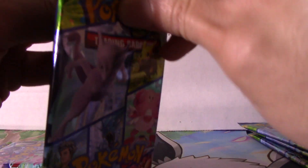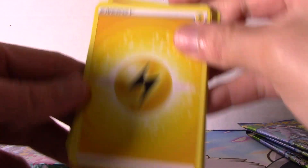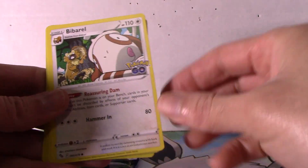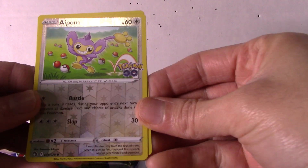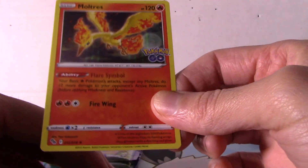Alright, let's look at the Bulbasaur pack — see if anything good. This thing is going to be short. One, two, three, four — and that's an energy card. We got Steelix, Slowbro. This one doesn't make me laugh. We got a reverse holo Nidoking. They have this one and the rare card is Nidoking — regular rare, not super rare.